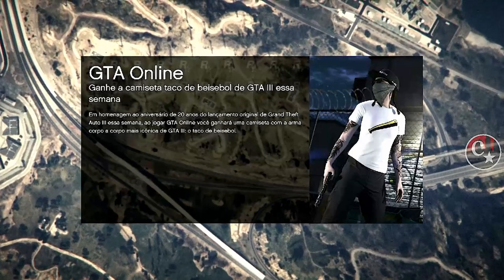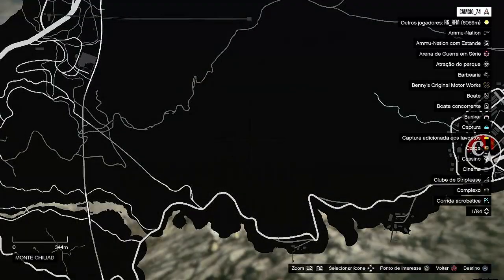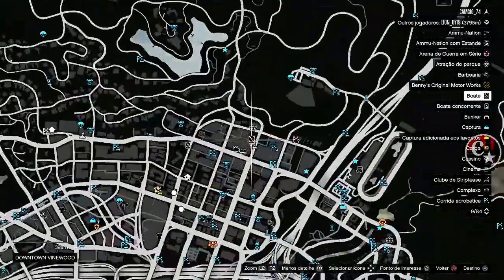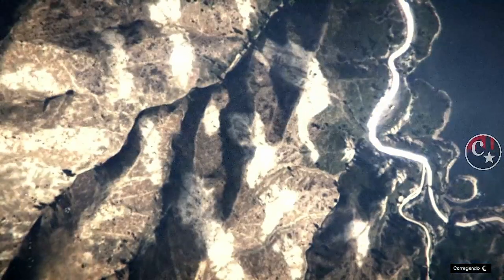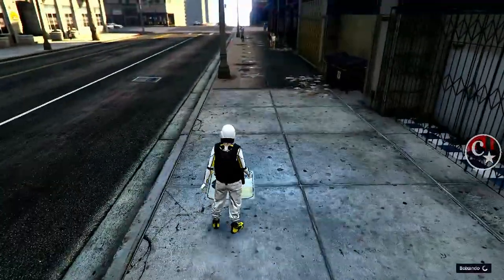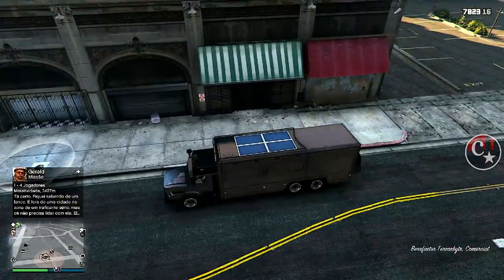A gente vai aparecer no Monte Chilliad. Chegando aqui, a gente vai ver o nosso Terrorbyte lá no pé do monte — é o nosso veículo pessoal. O que a gente fez foi tirar o rastreador dele. Agora a gente vai fazer um teleporte até a nossa boate. Pode fazer o teleporte de desconectar o controle, ou então entrar no serviço e seguir qualquer jogador com modo de mira diferente para estar teleportando mais rápido. Obviamente, assim que a gente chegar lá, o veículo não estará. Ele ainda continua lá, então basta a gente entrar em qualquer missão, sair do lobby, e o veículo já estará aqui do nosso lado.